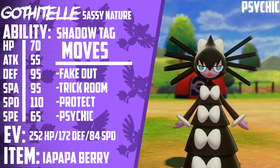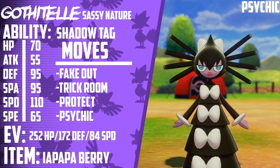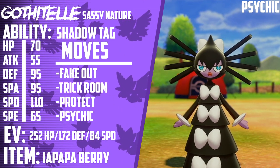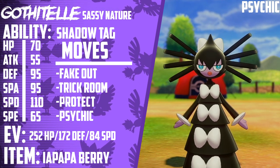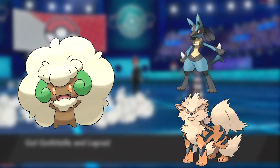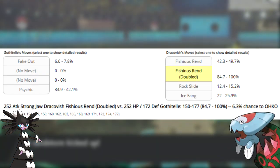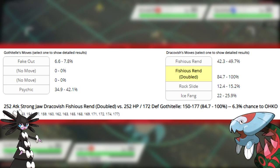Next up is Gothitelle. Gothitelle is running 252 HP, 172 Defense, 84 Special Defense, and 0 Speed IVs with a Sassy nature. Its moveset is Fake Out, Psychic, Protect, and Trick Room. Its item is an Eject Button berry and its ability is Shadow Tag. Gothitelle functions as the team's main trapping and speed control Pokemon. The Sandaconda and Gothitelle lead is this team's bread and butter — it's safe versus most common leads such as Whimsicott plus a Justified Pokemon, Tyranitar plus Excadrill, and even Togekiss plus Dragapult. Gothitelle is EV'd to live modest Choice Specs Shadow Ball from Dragapult and has a 93.5% chance to live Jolly Fishious Rend from Dracovish, meaning it can set up Trick Room very reliably.